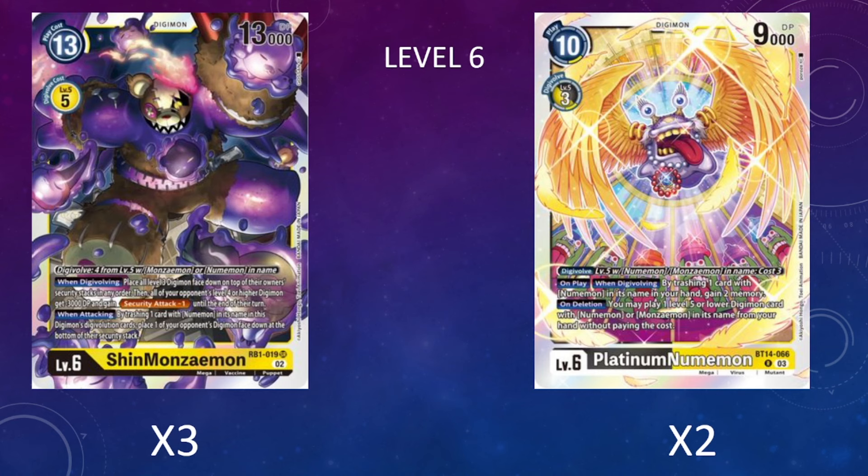Platinum Numemon is a little on the weaker side stat-wise, which is why I'm running three copies of Shin Manzemon to make up the difference—it has decent stats and acts as the removal backbone for the deck. It has a Windigivolving ability where we place all level three Digimon face down to the top of the owner's security stack. Breaking some of our own rookies doesn't matter since the recovery is really nice, especially with security abilities we can trigger repeatedly. There's also a secondary part where all opponents' level four or higher Digimon get minus 3000 DP and security attack minus one until the end of their turn.